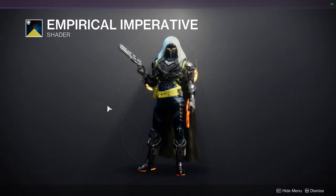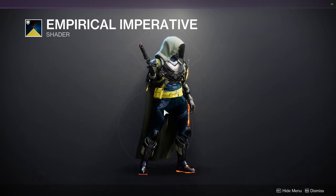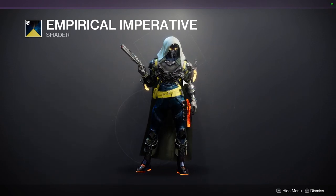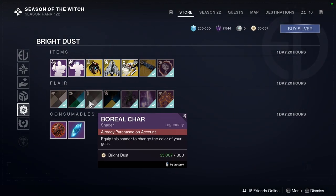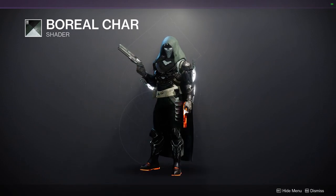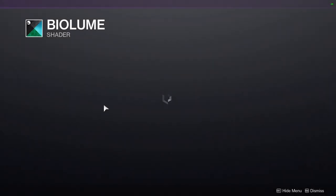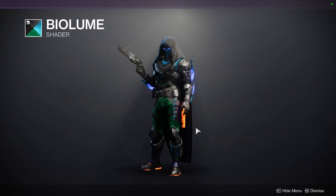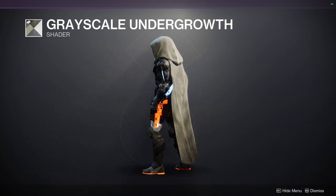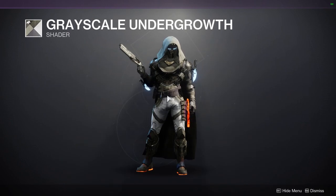For the shaders, Empirical Imperative is the next one. I like it quite a bit because when you combine it with pure plate armor it looks really cool — just be aware that the yellow and off-white are colors you'll be battling unless you want to lean into them. We have Boreal Char, which is a really good green — I'd definitely recommend it, though the off-white secondary is really unfortunate. We have Bio Loom — the blue and green I'm not the biggest fan of. And then Grayscale Undergrowth, which I actually think is really cool. I would definitely find an armor set that doesn't have the white though.